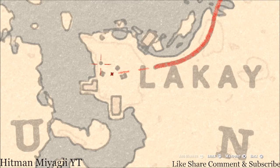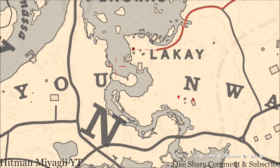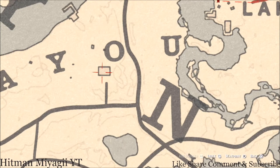Right in this area you guys will see a Four of Ones tarot card inside a shack on the table. So that's three things over here in this area.